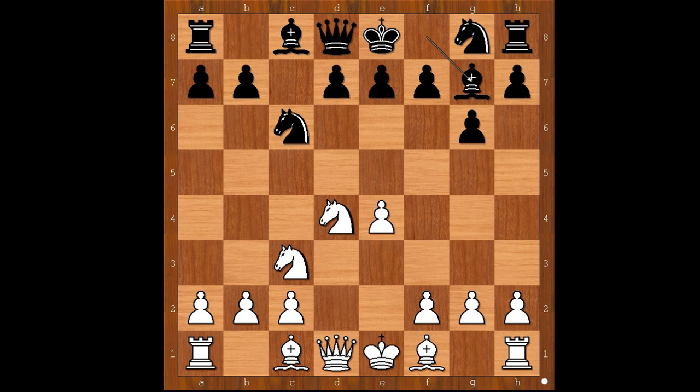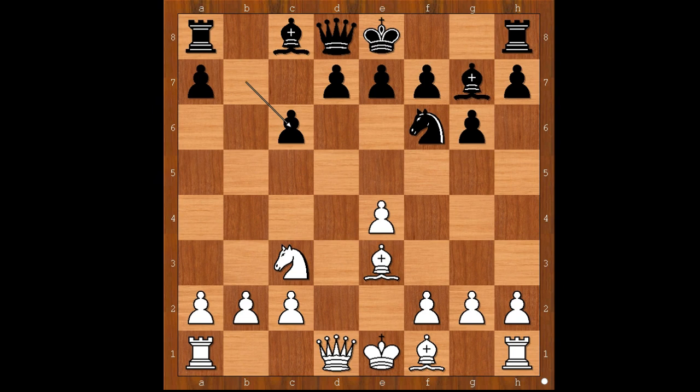He didn't play d6 — he wanted to play d5 at the right time. Bishop to e3, Nf6, and now Nxc6, bxc6, e5. Black to move. Kasparov played Ng8.